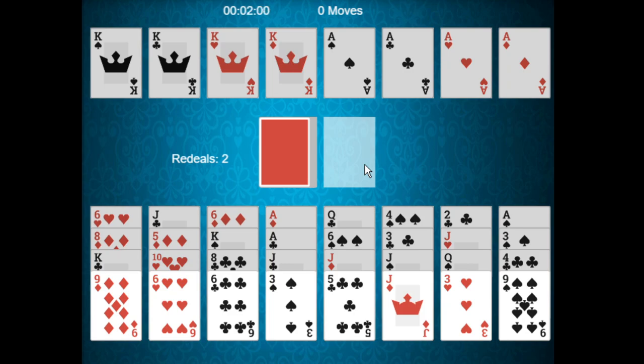For example, we don't have any cards that are one rank higher or one rank lower than the top card of the waste pile right now. But if we had either a four of diamonds or a two of diamonds, we could take it and play it on this three of diamonds from the reserve piles.